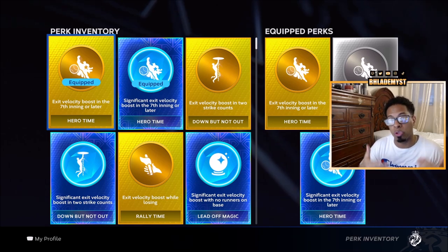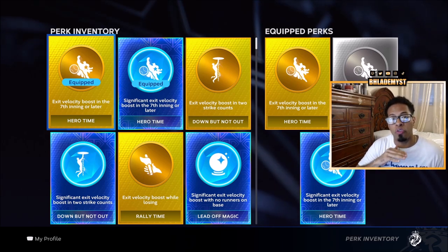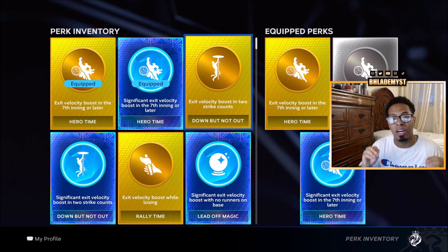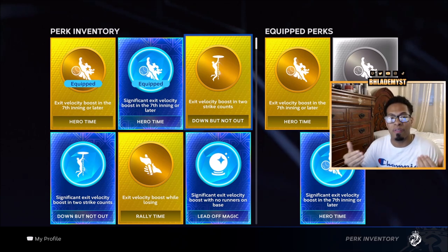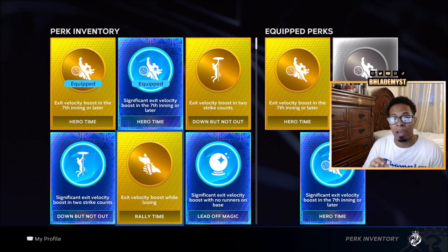After you see an exit velocity boost perk, analyze which one would be active most of the time. Hero time is the most ideal perk — if you can get the silver, gold, and diamond version, equip all three and keep them for your entire showdown run, because you will always have three times the exit velocity boost. Every single moment is in the ninth inning, and hero time only needs it to be the seventh inning or later.